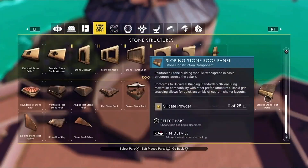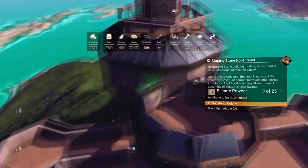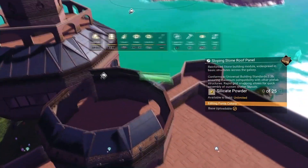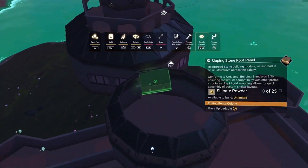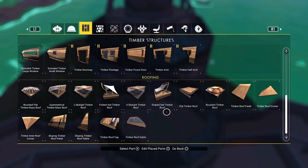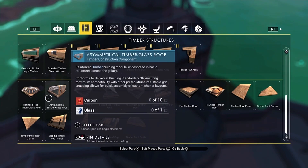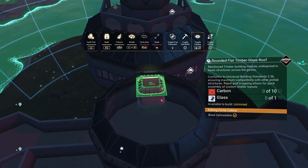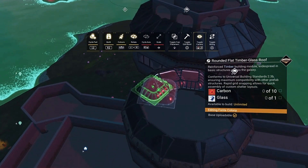Then we're going to grab these bits again — I've put those roofs on. So what we're going to do now is nip off to wood. You can use the asymmetrical timber glass roof if you want, but I'm going to go with the rounded one. We're going to put these in all the way around the outside.